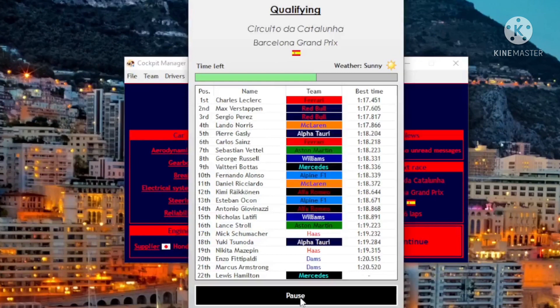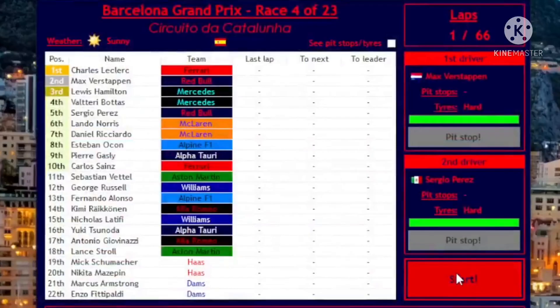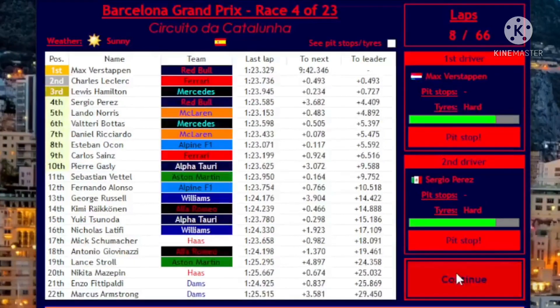Bottas in eighth, Gasly in fifth, Hamilton third — Leclerc is on provisional pole. I am disturbed. Leclerc P1 — fair play, I don't know how to feel about that. Three, two, one — go! Verstappen jumps into the early lead, but he's not pulling away. Wait — what tires is he on?